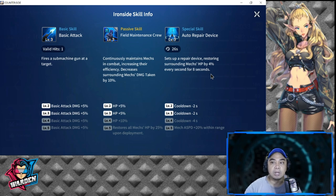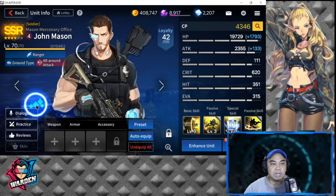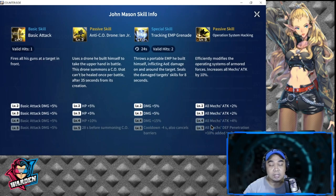My core for this mech team would be Titan, Hound, Sylvia, probably Sparrow, and John Mason. John Mason can be swapped out if needed. I like his kit because he summons a large alien creature to fight on your side, which adds to the front line, increases all mechs' attack by 10%, and increases mech defense penetration. He's an all-around support unit, though he is a ranger.